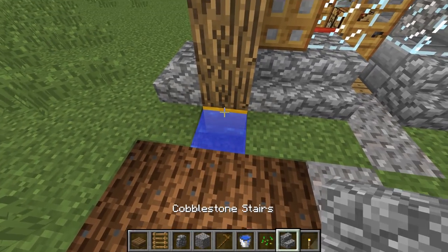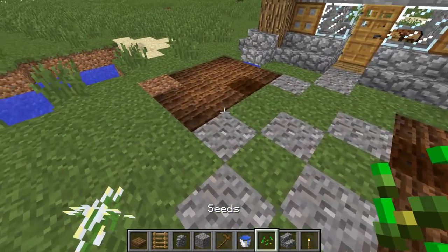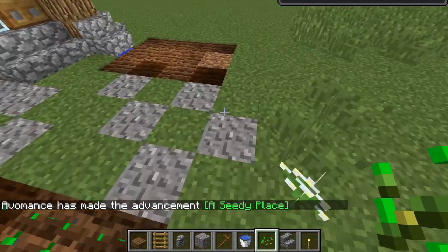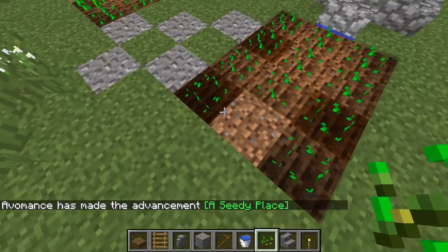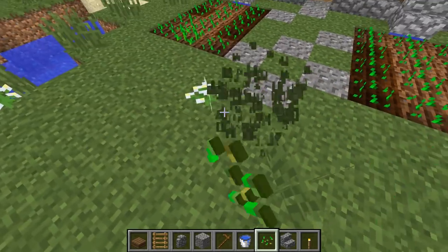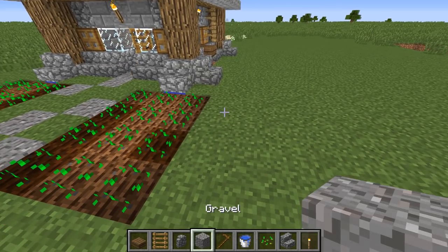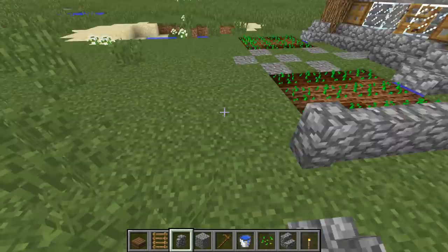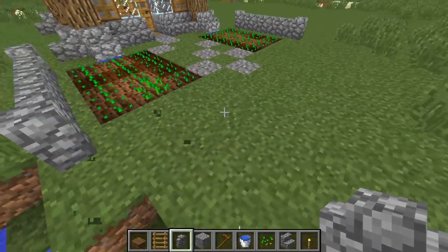Open it up, dump the water in, and put the covering back — you can just about see the water which is fine as a reminder. Then sow in some seeds. The two sides don't have to be the same — one could be carrots, one could be wheat, it's up to you. Then get some cobblestone wall and run it along each side to give a perimeter.